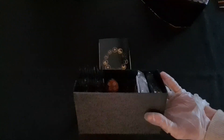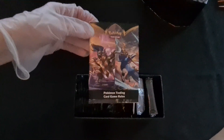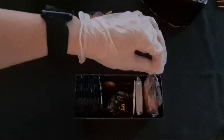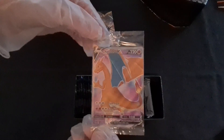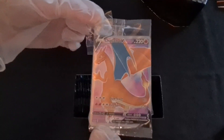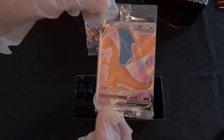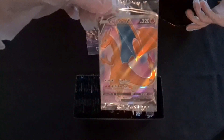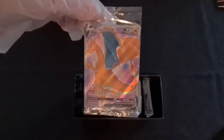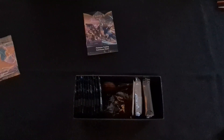That came out very easily. We got the card game rules, important stuff — and oh, this is our fancy promo card. Holy smokes, guys, it's a Charizard! So we're going to have eight of these beauties after we open all eight boxes. We didn't plan this well because with our Zacian and Zamazenta sets we ordered nine of each to fill a whole binder page, but we're only going to have eight promo cards this time.